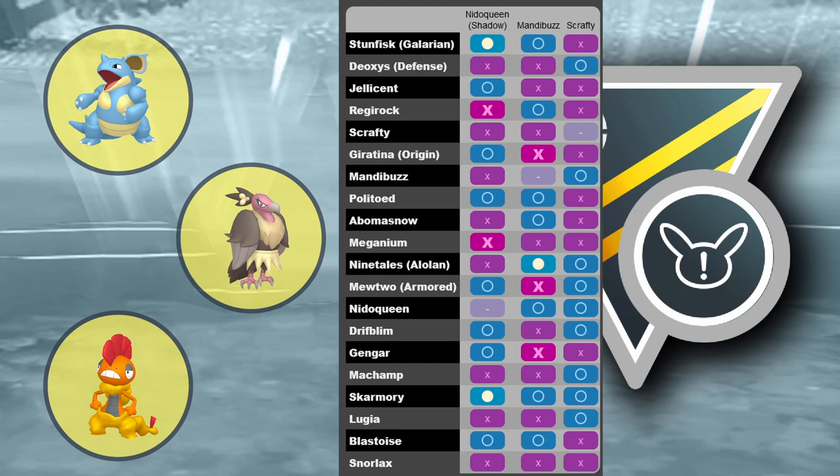The second-to-last team is a full XL team — Nidoqueen, Mandibuzz, and Scrafty. This is basically a poison/double-dark team you see in nearly every league right now. Mandibuzz is your safe swap, Scrafty is in the back. If you don't have a good lead matchup, go into Mandibuzz to bait the fighting type where you still have some coverage and they don't want to face Nidoqueen, or bait the fairy type where the same applies — then you sweep at the end with the power punch of Scrafty. I think this is one of the strongest teams you can play.